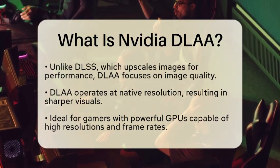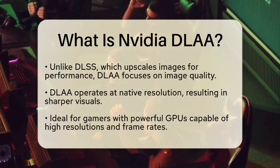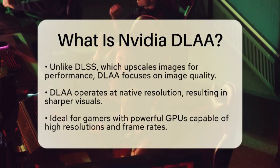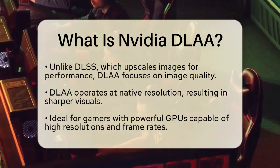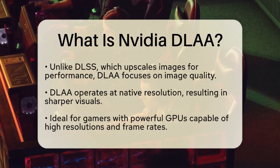DLA utilizes the same artificial intelligence pipeline as DLSS, but it does not provide the performance boost that DLSS does. Instead, it renders games at their native resolution, which can lead to sharper visuals. This makes DLA particularly useful for gamers who already have a powerful graphics processing unit, or GPU.